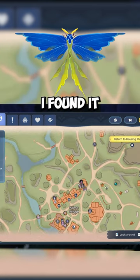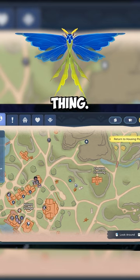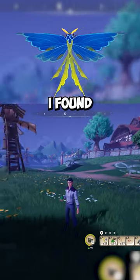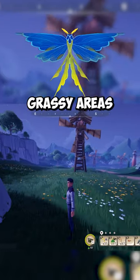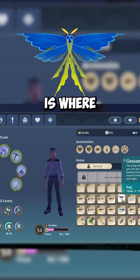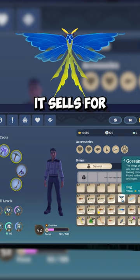For me, this is where I found it on the map — a Chapa Crossing kind of area. Anywhere I found grassy areas or different kinds of moths is where I found it. Here it sells for 110 gold.